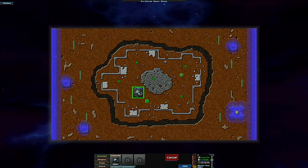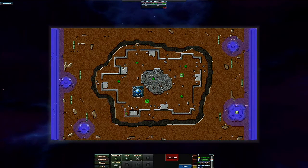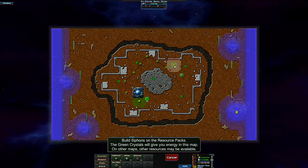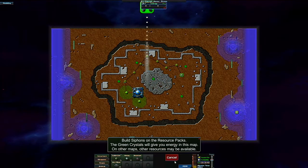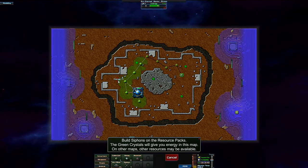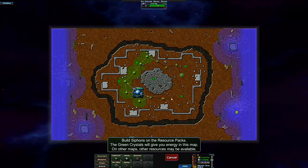Okay, wow. Let's get this stuff collected because that is an impressive wall of Creeper incoming. Build siphons on resource packs — the green crystals will give you energy on this map. On other maps, other resources may be available. Siphons extract resources from resource packs. So we will build siphons and then continue building our collector network.